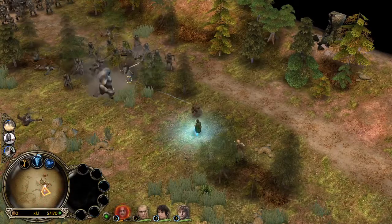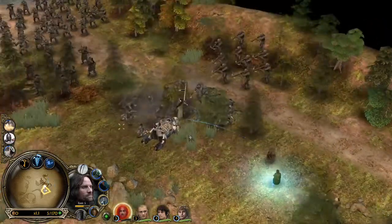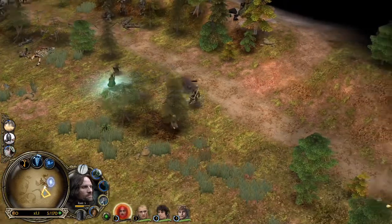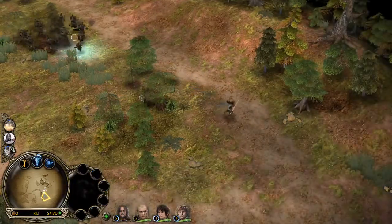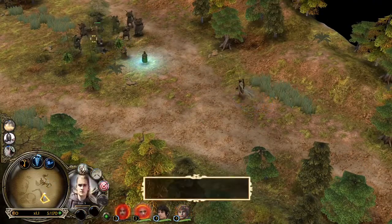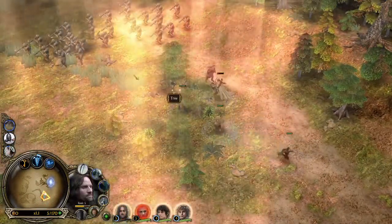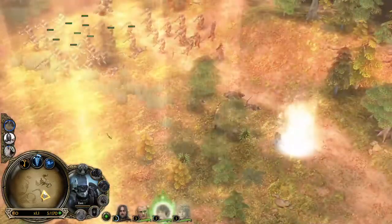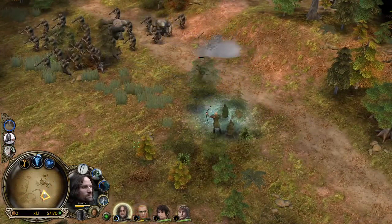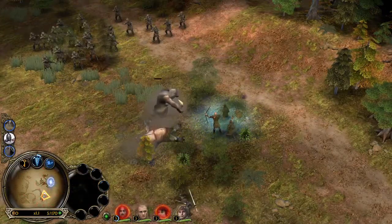To try and split up the Uruk-hai I start attacking again, and I get worried about this troll — not because of Aragorn, but because he was running towards the hobbits initially. Aragorn is taking some punishment so I actually run him back a bit. I can't afford for him to die. I play really risky with Legolas in particular here, using him to take some of the aggro. I send Aragorn forward again because he's no longer being targeted. We stun them so now Aragorn can get stuck in again. The trolls are throwing things at the hobbits, which worried me, but my heal comes back in time — that's pretty much guaranteed it.